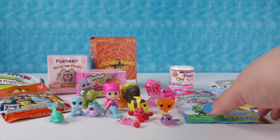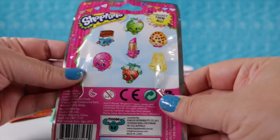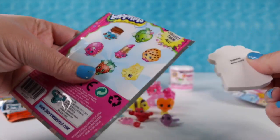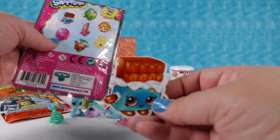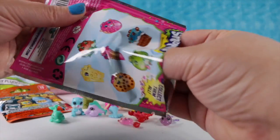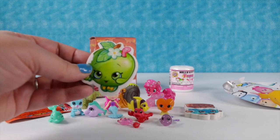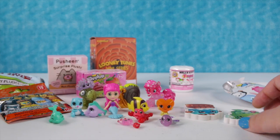Speaking of Shopkins, let's open the erasers. You can collect all these different erasers. My dream pack would be Cookie Cookie and Cheeky Chocolate - I was going to say Delicious Donut. We have Cheeky Chocolate, which is a favorite of mine, and we also have Apple Blossom. So it's a healthy pack - chocolate and an apple. They both come from plants!